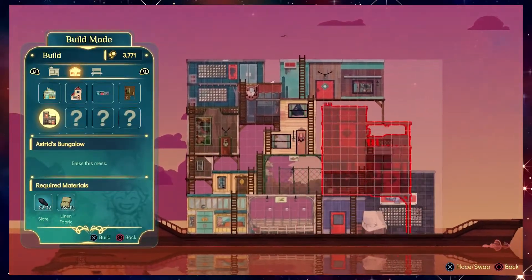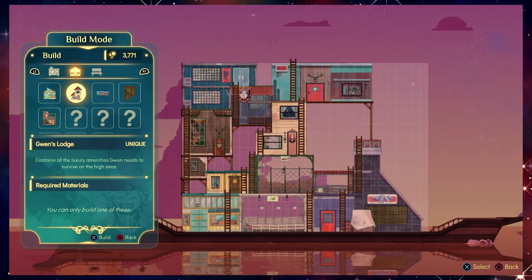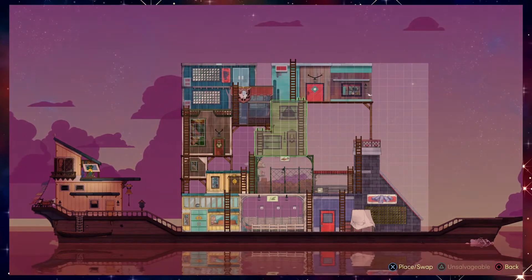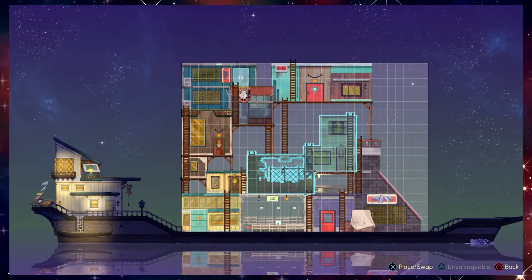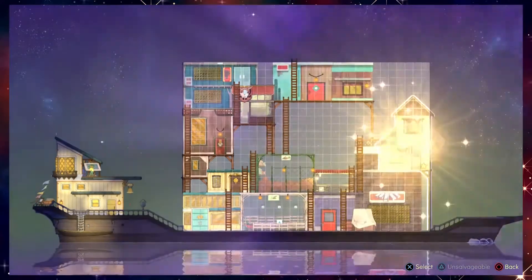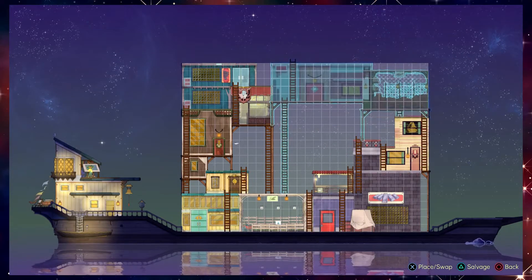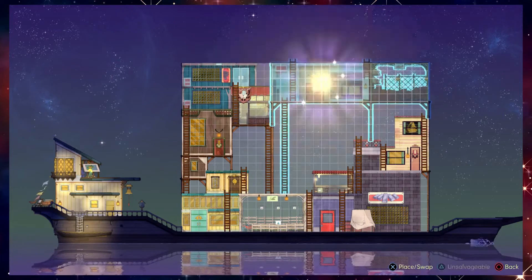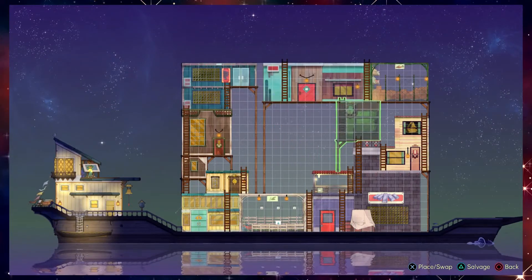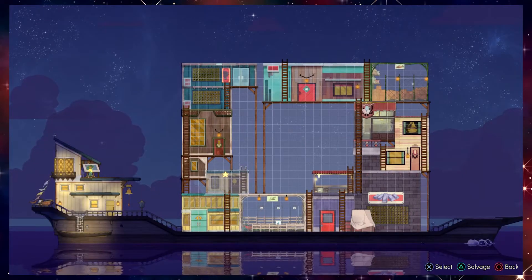I can build it right now! It's very large. Can I really not get rid of Gwen's lodge? That seems like a bit of an oversight if that's the case, right? This game really does get to be like playing Tetris. Okay, can I build it now?